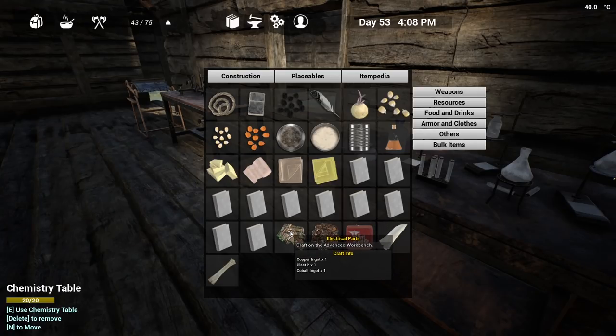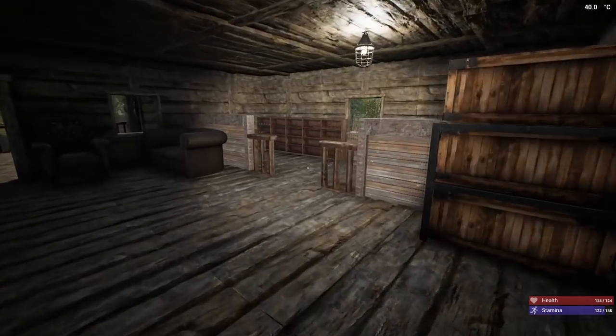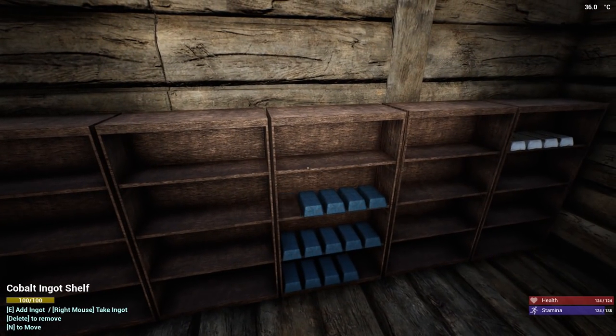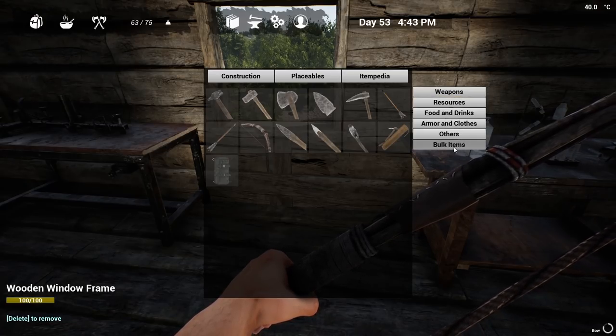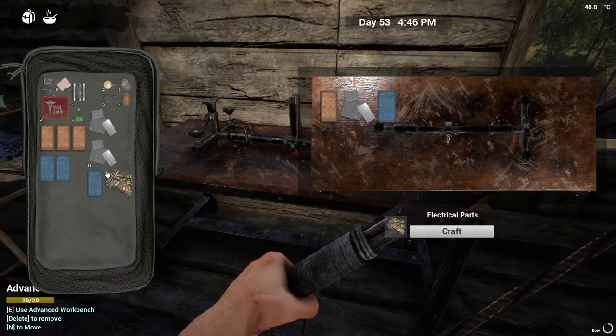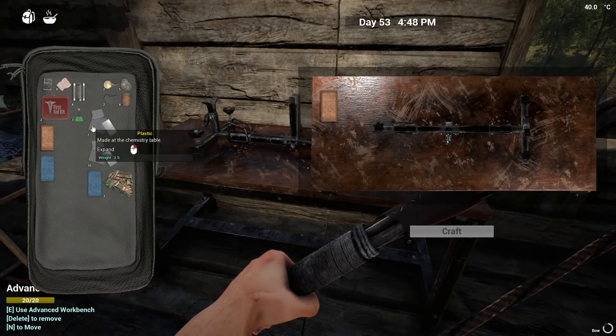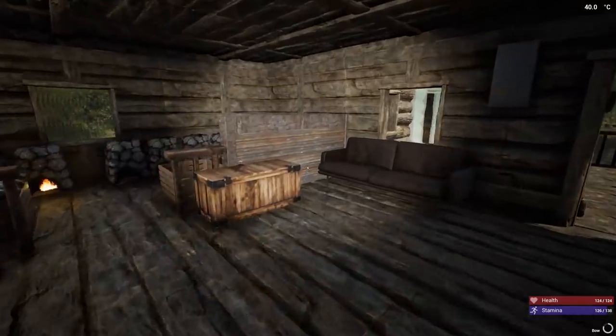Now we need copper and cobalt - 10 cobalt, that's gonna be rough. I gotta go check my extractors today: 1, 2, 3, 4, 5, 6, 7, 8, 9, 10, and 10 copper. I'm going to be severely overweight. Plastic is only 5 weight, not as heavy as I thought. I'll have to make these five at a time - what station is it made in? The advanced workbench. Man, refrigerators are freaking expensive - I don't think the developer wants you having too many.